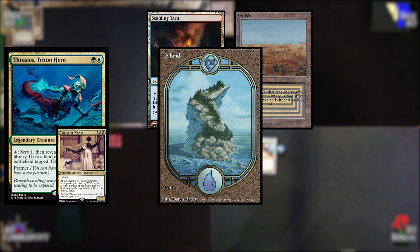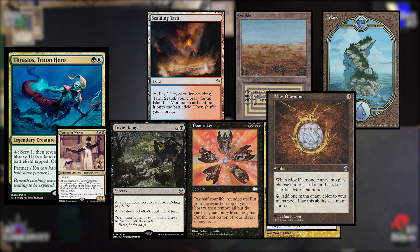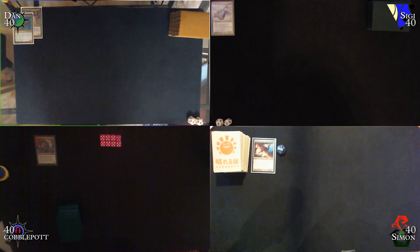The second hand I drew was a Scalding Tarn, a Scrubland, an Island, Toxic Deluge, Doomsday, Limdul's Vault, and a Mox Diamond. This gives me some interesting options. I can start building up to go for an early Doomsday, and I also have the ability to Limdul's Vault on Turn 1, setting myself up to guarantee a Turn 2 or Turn 3 Doomsday. I have Toxic Deluge, which gives me some reasonable interaction against Prosh and maybe something against Zer. All in all, I think this is good enough, so I'm going to keep it.